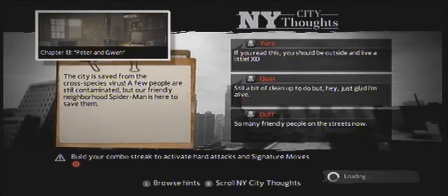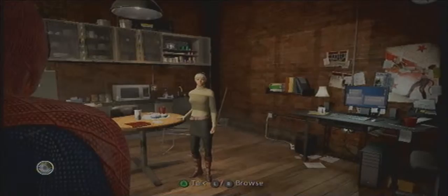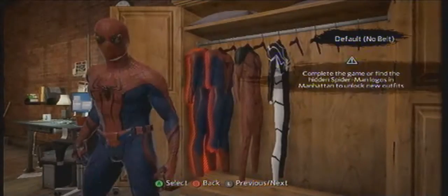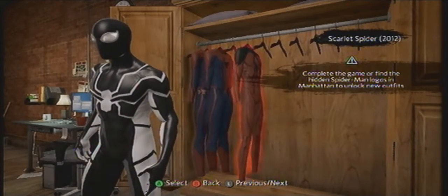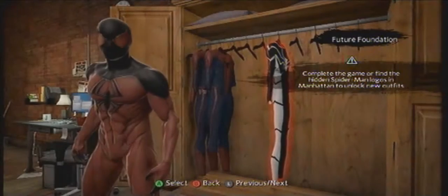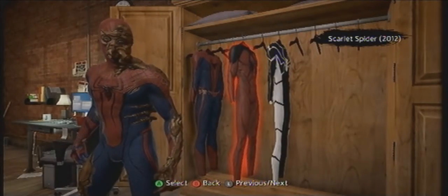First you want to go into your house, then go over to your wardrobe. Right now I'm going to show you my costumes — these are the ones you get from finding the spiders on the walls. And then you get this sick one where you're like Spider-Man but also like a spider, like a human spider.